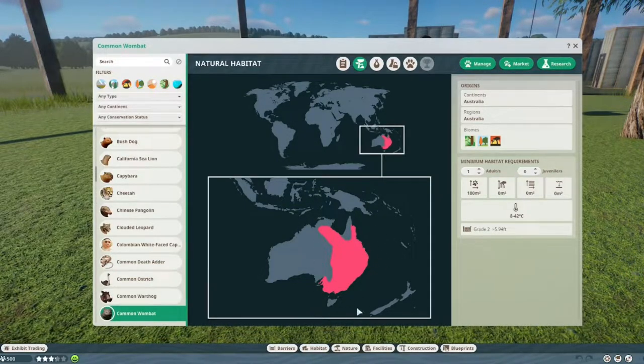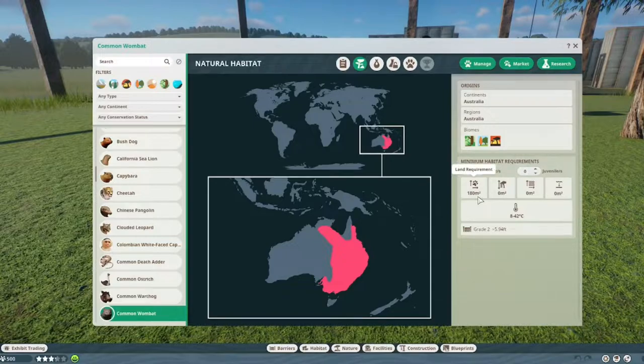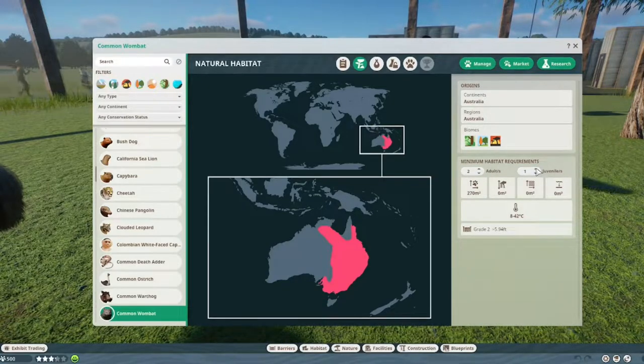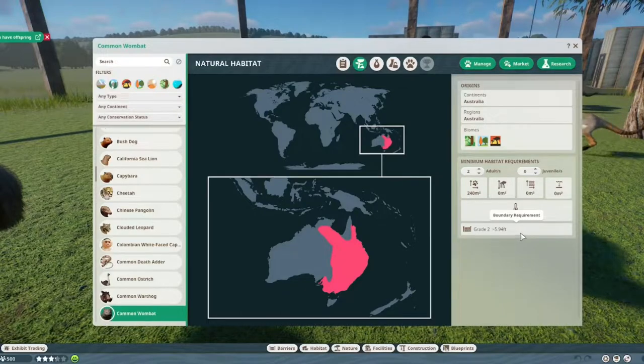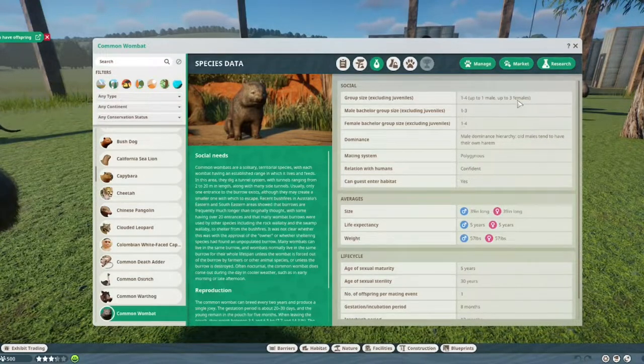They are from Australia. They live in the tropical timbered and grassland biomes. They need 1.8 square meters — I really need to point this out because I don't want any complaints. They don't need any climate or water. By adding another animal you will need 60 more square meters, and by adding a baby you will need 30 square meters extra. They need a grated fence at a height of 5.94 feet, which I think is about two meters. My game is normally in meters but here it's displaying in feet. The social stats are the same as the koala: one male, three females.